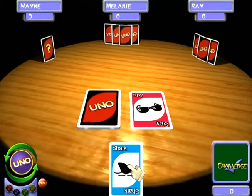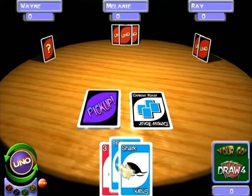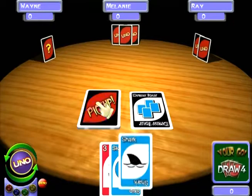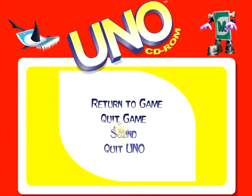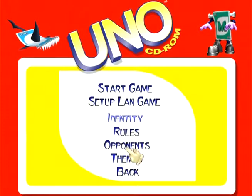Spy card. Okay, change it to blue. What happened? I have to draw four? Screw this. Quick game. So now let's go to Space.